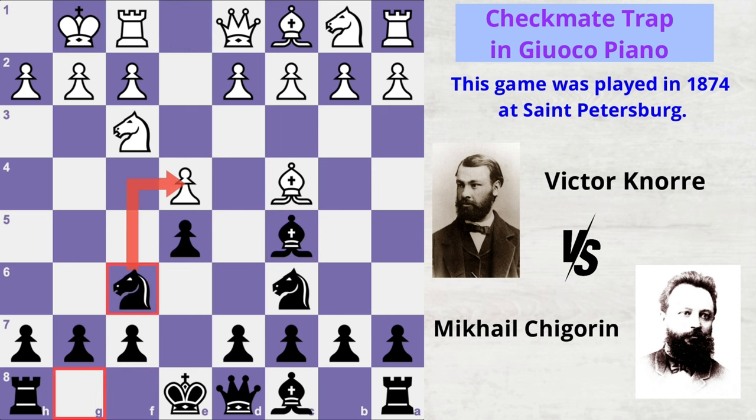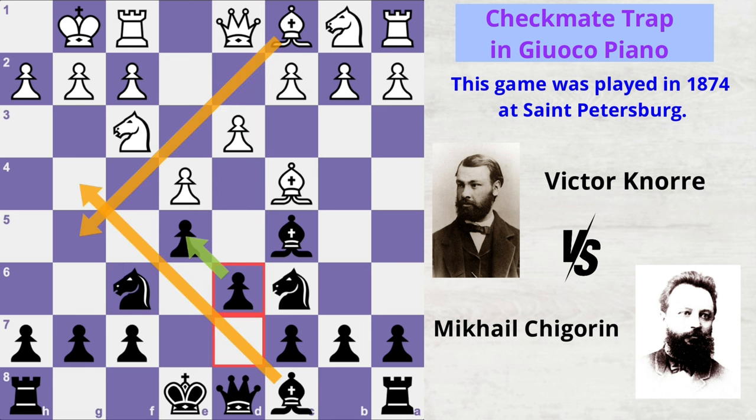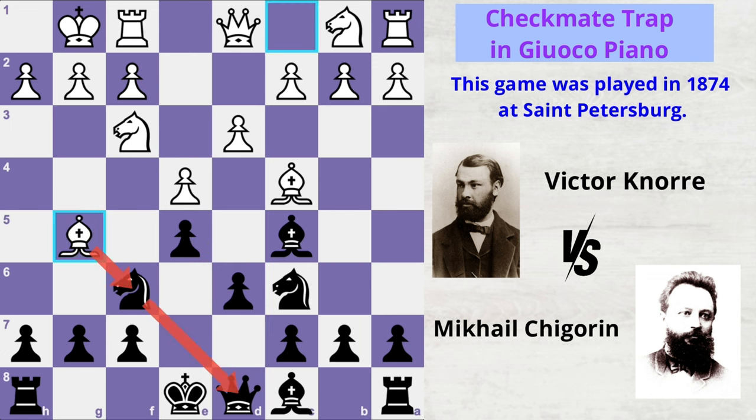Black plays knight to f6, attacking the pawn. White defends with d3, black plays d6, and here both players have opened up lines for their bishops. Victor then pins black's knight by playing bishop to g5.